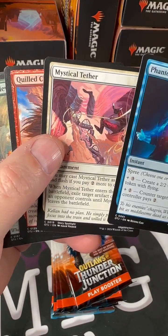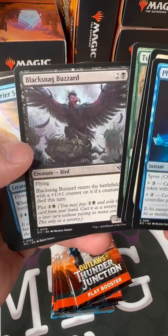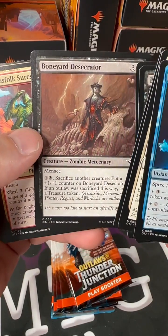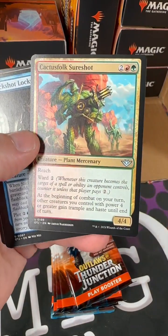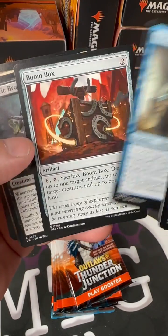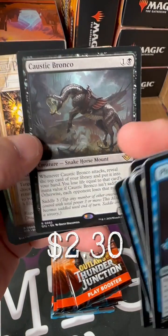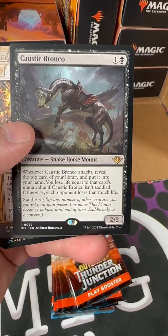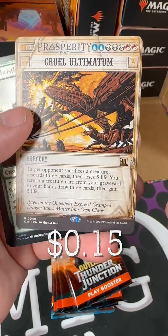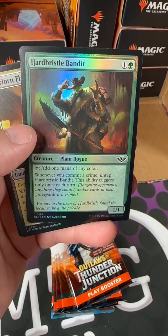Pack one: Phantom Interference, Mystical Tether, Quilled Charger, Tumbleweed Rising, Black Snag, Buzzard Harrier, Stricks, Boneyard Desecrator, Cactus Folk, Sure Shot, Slick Shot, Lock Picker, Boom Box, Caustic Bronco — pretty neat, a two-two with saddle, interesting. And an Ultimatum, that's cool.